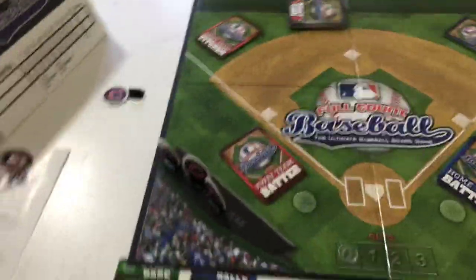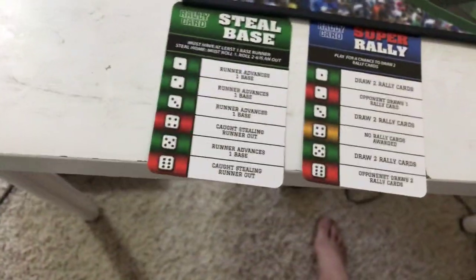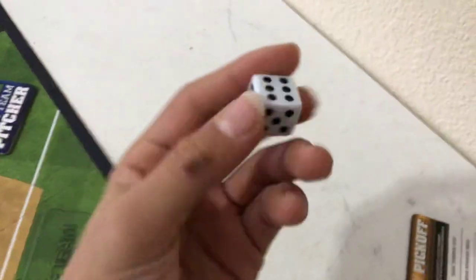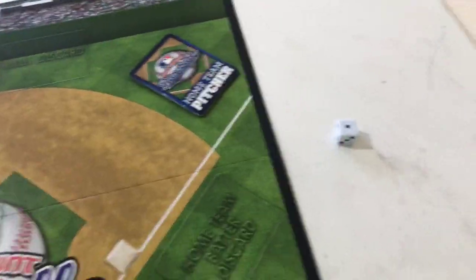Off the start of the game, each player gets two rally cards. There's a dice as well — rollable. And there's the cards here.